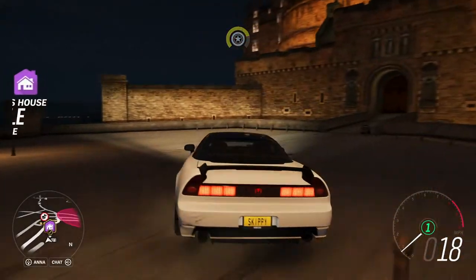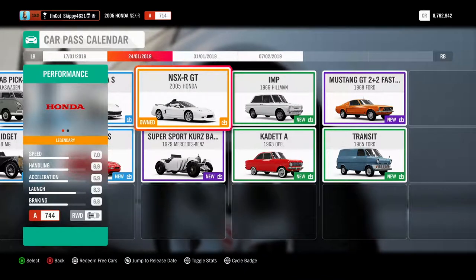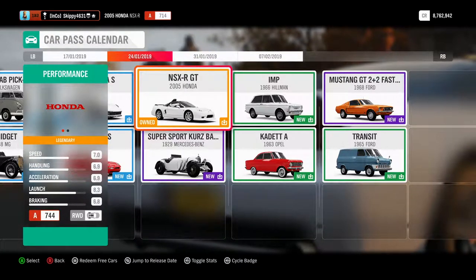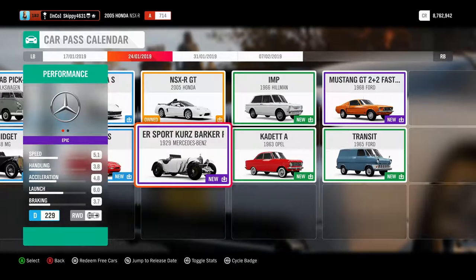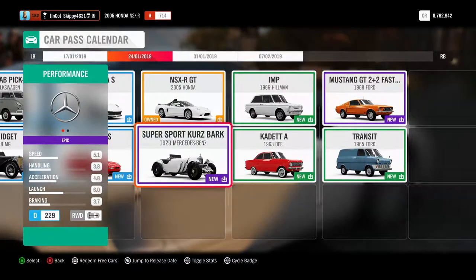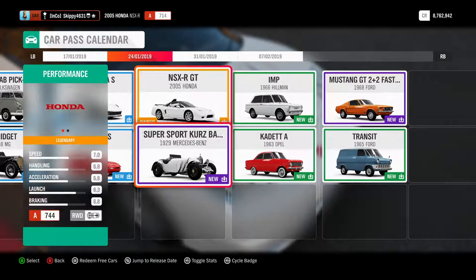Let's grab the NSX R GT. There she is, the 2005 Honda NSX R GT - one of two cars available this week, the other one being the Supersport Barker Roadster. Not really interested in that right now; I'll probably drive that in my own time.